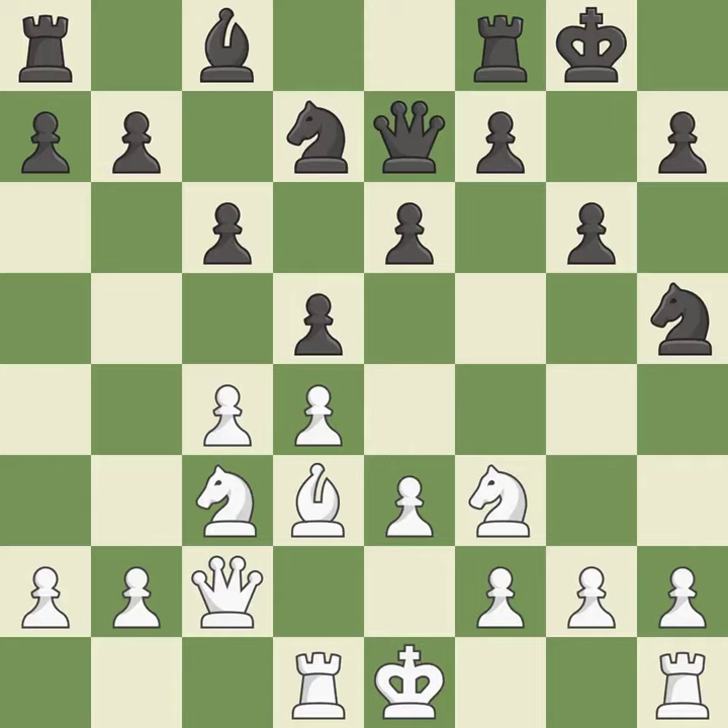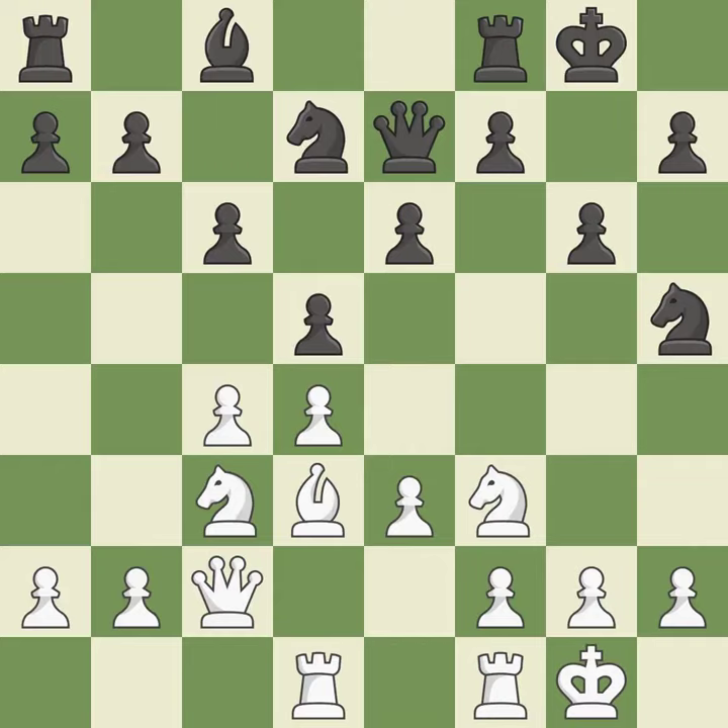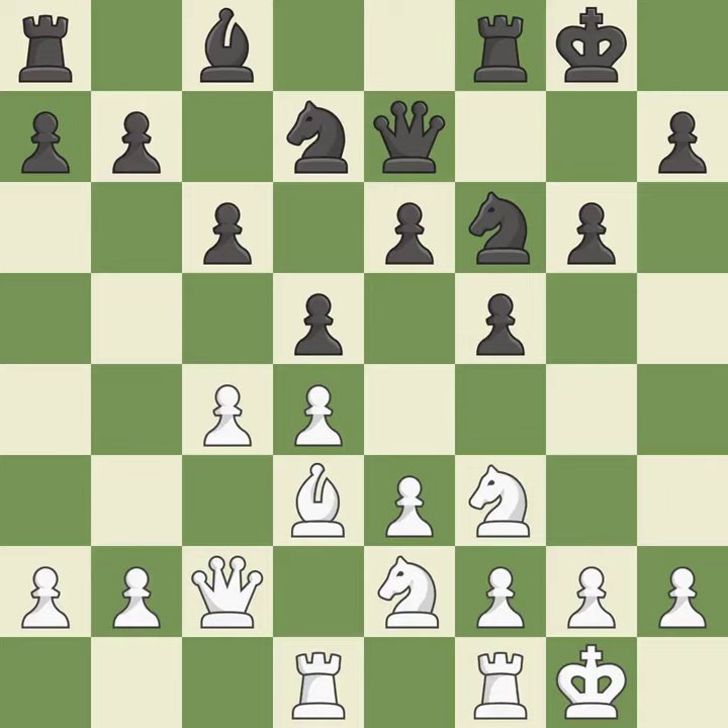It is incorrect. Now that the rooks can see one another, they can defend one another. It is ideal. That's a decent move. That's good. Very precise. It is best. This allows the knight to control more squares. It is best, although white lost their edge — the game is still almost evenly matched. It is incorrect. This strikes at the center, countering the opponent's ability to grab space.